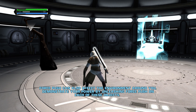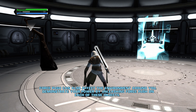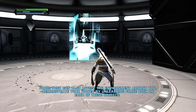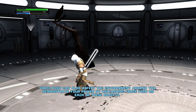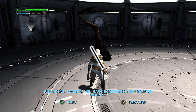Force push can also affect the environment around you. Demonstrate your power by unleashing force push on each of these objects. Well done, Master — you have completed this training module.